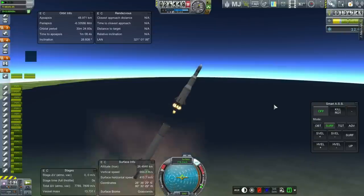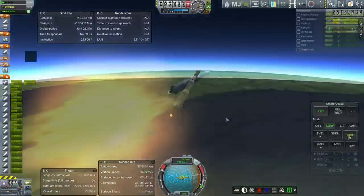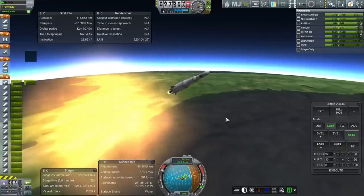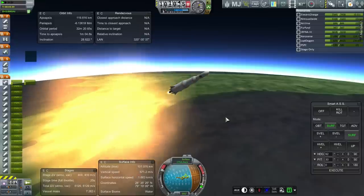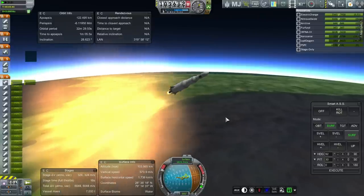Vanguard is ignited. Looking good — obviously I'm aiming for an apoapsis above 150 kilometers. Once we boost at apoapsis, the opposite side will become our real apoapsis and that'll be much higher. As long as this side is above 150 kilometers we should be fine. Getting ready to activate RCS in preparation for stability during staging.